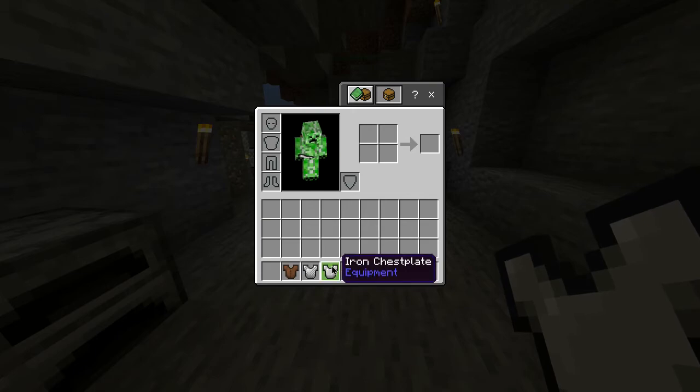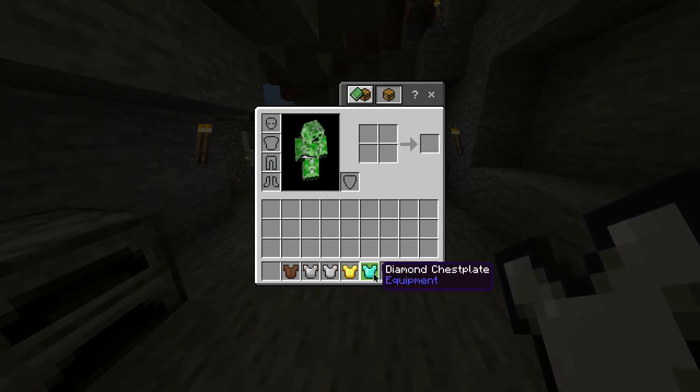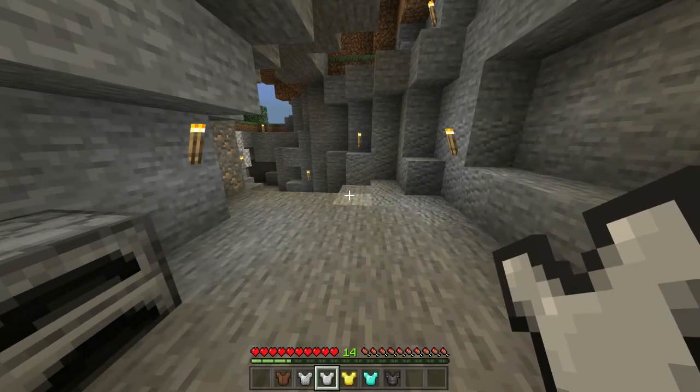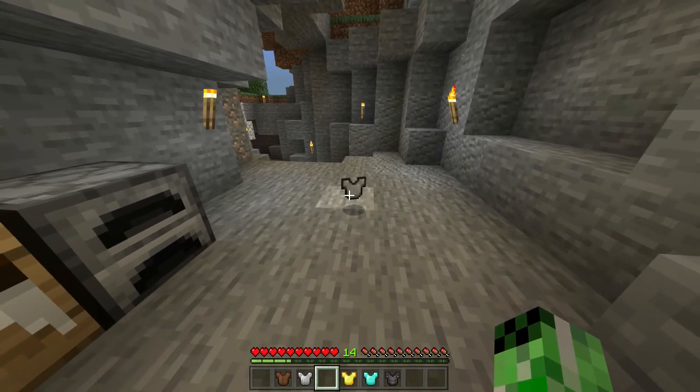Now also in this game alongside the iron chest plate you have a leather tunic, chain, gold, diamond and netherite chest plate, all of which have different durabilities. But for now you have yourself an iron chest plate.